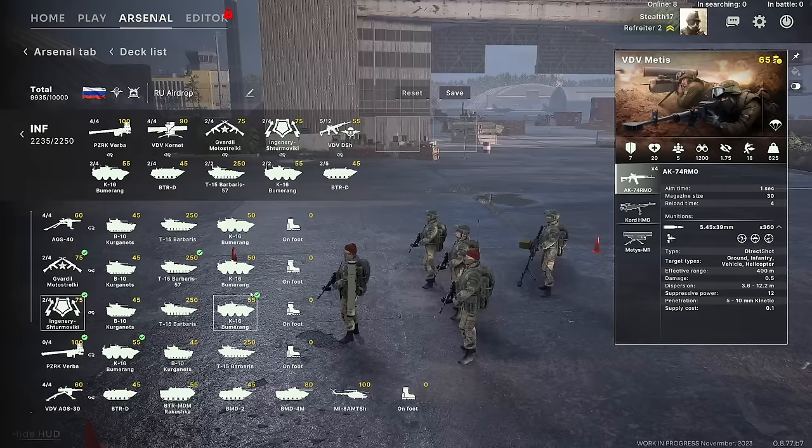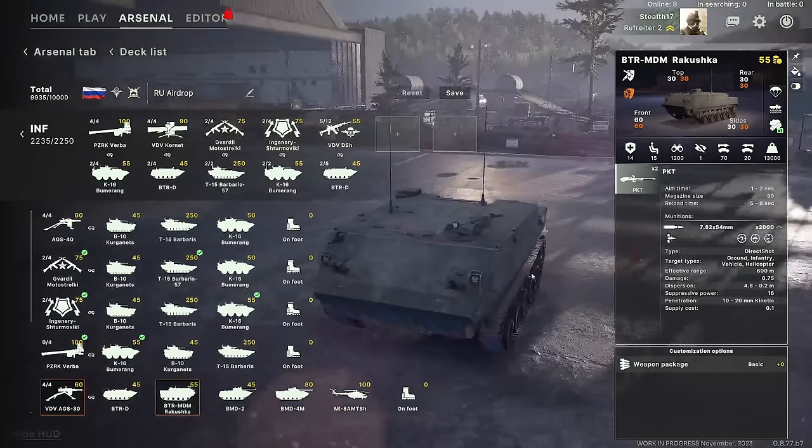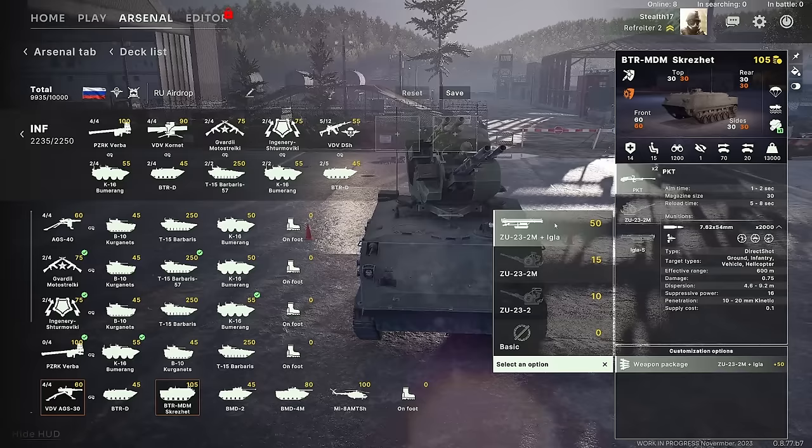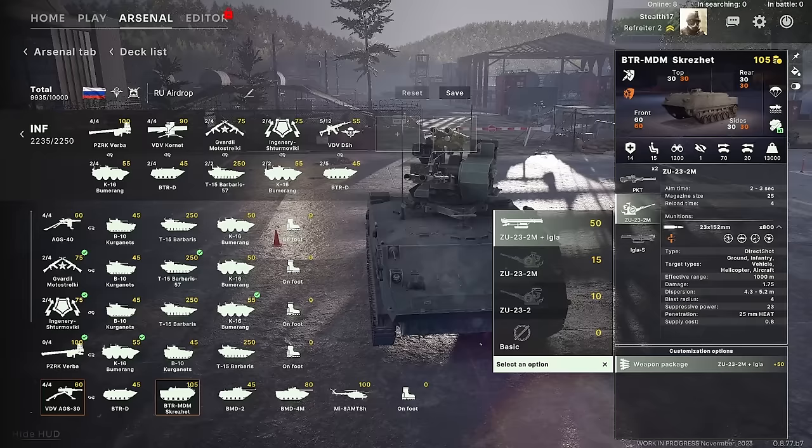In the vehicles section, there are some vehicles you may have already seen: the BTRD, BMD-2, BMD-4, and the helicopter. You also have the BTR MDM Rekushka, currently armed with just a machine gun. But you can turn this into a semi anti-air platform — the ZU-23-2M can be used against helicopters but also mow down enemy infantry with a good rate of fire. The Igla allows you to deal with enemy helicopters and planes, though with the range that planes have on their weapons, they generally don't get into Igla range that much.